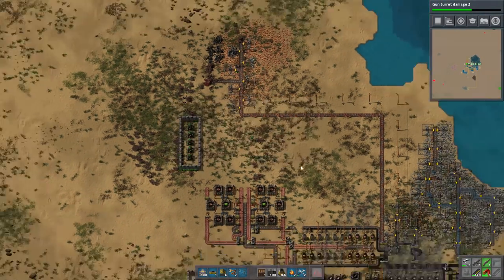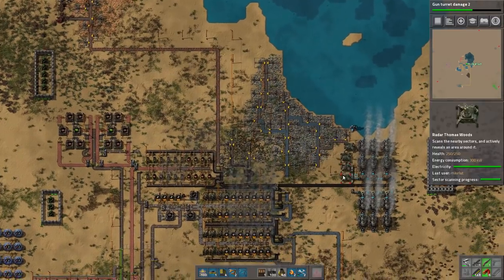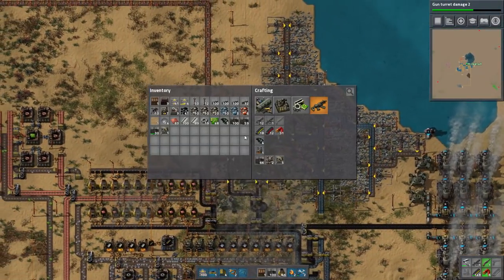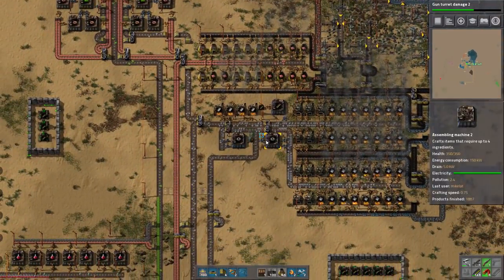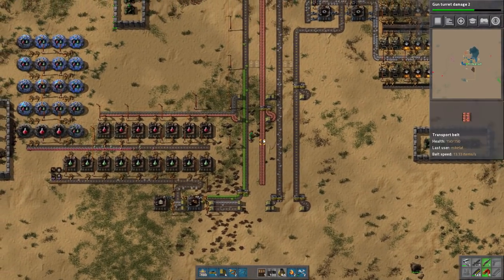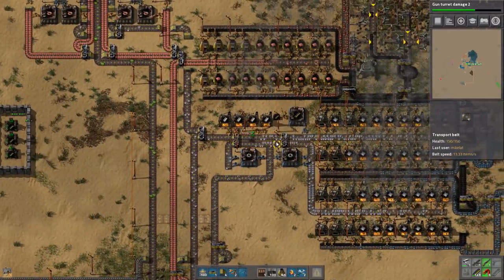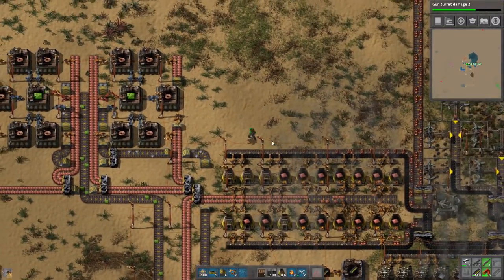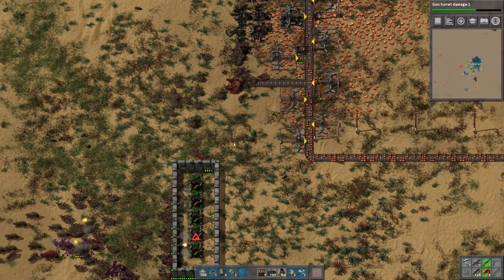You know what I think the play is? We're going to bait them in with one of the radars, because I think they're going to prefer to destroy the radars over everything else. This is how we're going to fix this without having to move anything around. We've got some more gears.